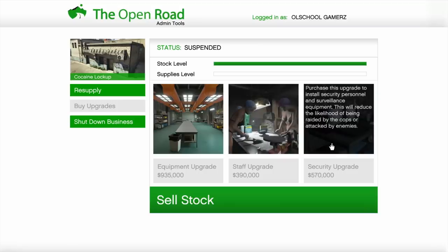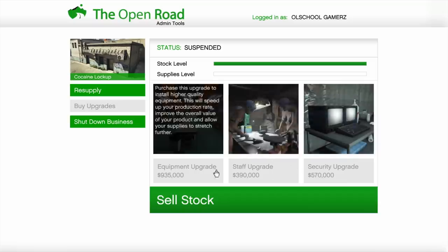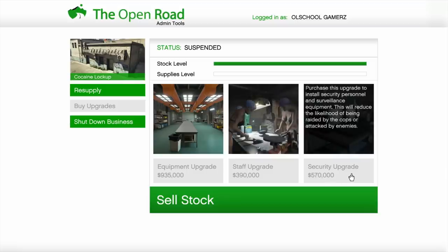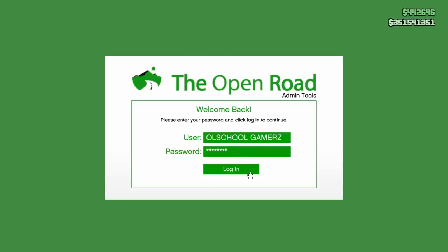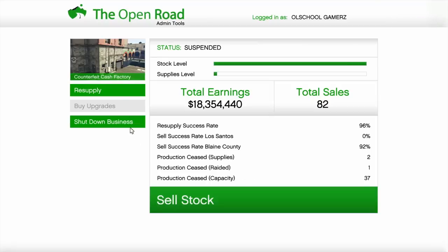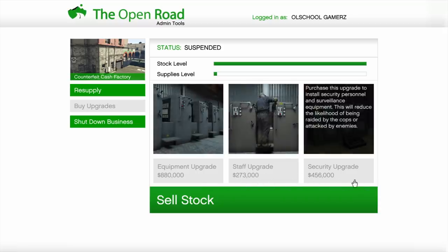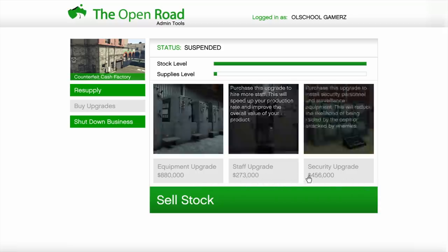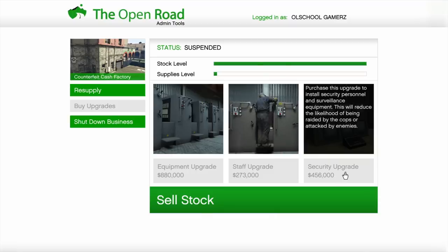Here's my coke lab, and I'm showing you the equipment upgrade, the staff upgrade, and security. The equipment and staff upgrades are the most important — they help speed your production and increase its value. Security will prevent you from getting raided as often. Even with security you can still get raided with MC businesses — it is a nightmare with the raids. But the security upgrade is last in line; you definitely want the equipment and staff first, and these are all going to be a million plus.